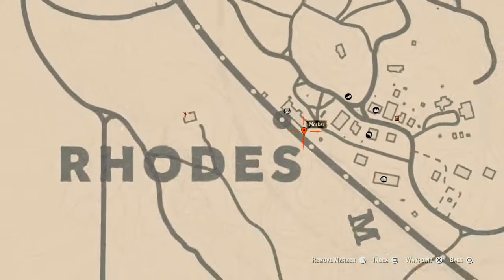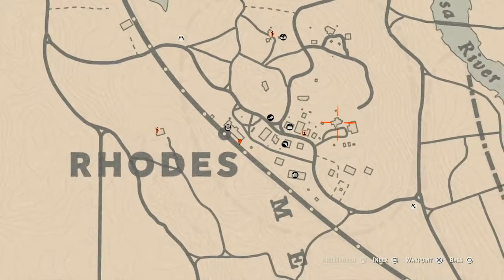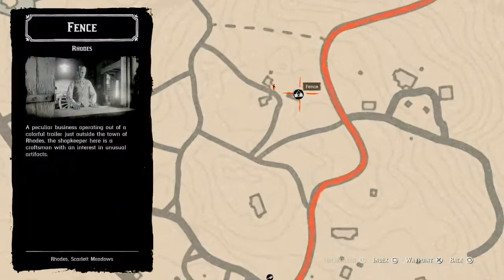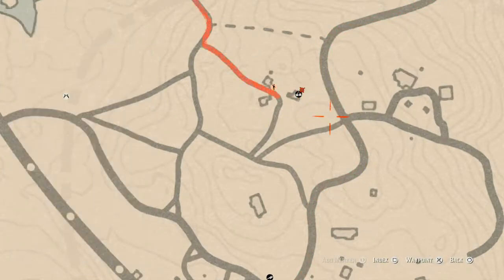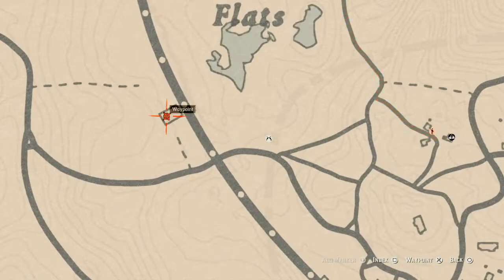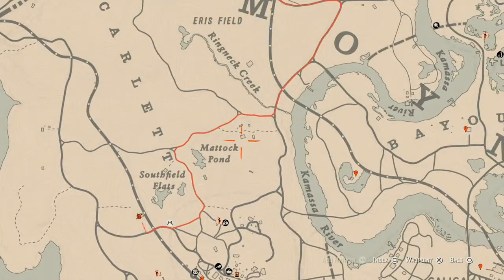There are a couple of tarot cards inside of Rhodes. I think there's one here, super close to the fence, and there's one right through this little walkthrough area right there. Go get all of those.